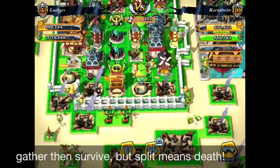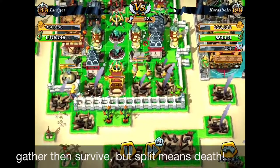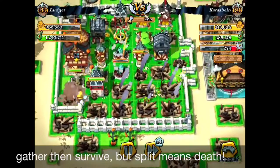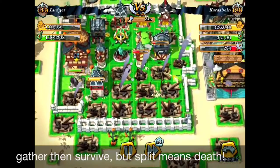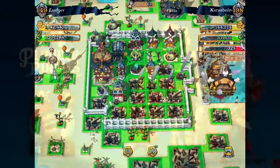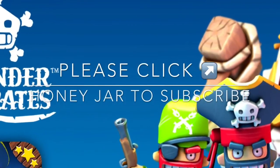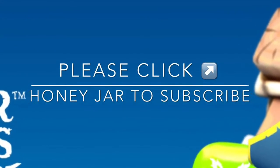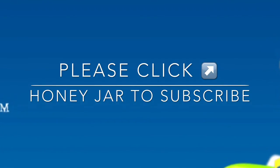People may ask: what do I have to do when I confront this kind of encompassed buildings layout? It's very simple — just place the gunners first to destroy all the buildings at the perimeter, then deploy your troops and they will go straight to the fence. If you like my videos, please click the honey jar at the upper right corner of this video and subscribe to my channel. Thank you for watching.